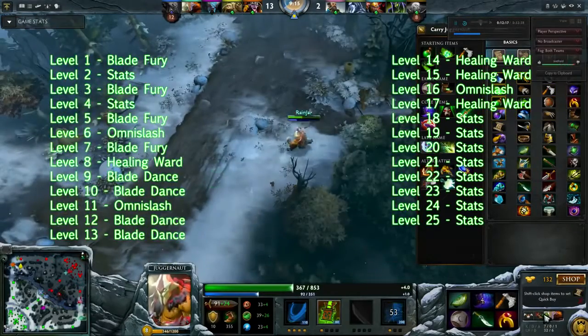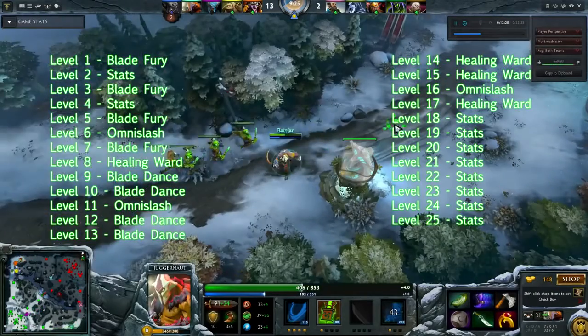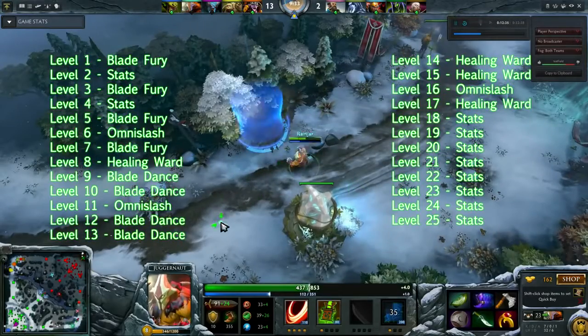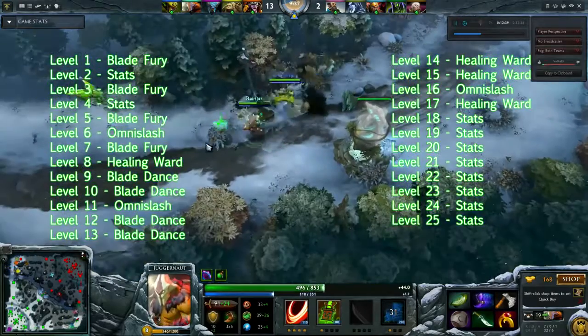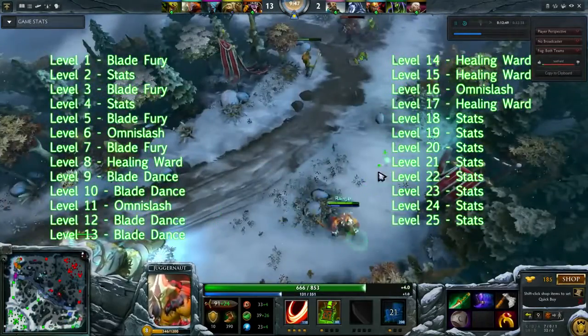Blade Dance at levels 9, 10, 12, and 13, and ult whenever possible, with stats at levels 2 and 4 and all the other normal stat levels. The reason for this is that early stats help a lot with survivability and mana, which is a big issue early game, and they also provide extra damage in a much more reliable way.